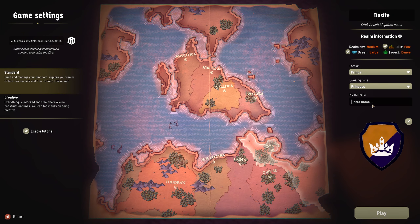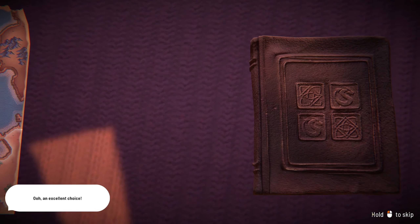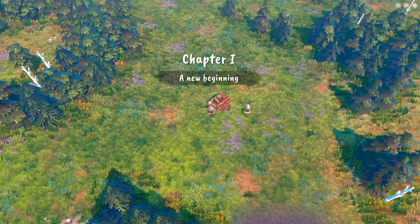There we go, and that's our coat of arms. Our name is Mars Hill. Well, I am a prince looking for a princess and we're in Dossite, but I'm going to call it Nova Roma. Realm information: medium size with hills, a large ocean, dense forest and few hills. Realm size is medium. An excellent choice. Chapter one: a new beginning.